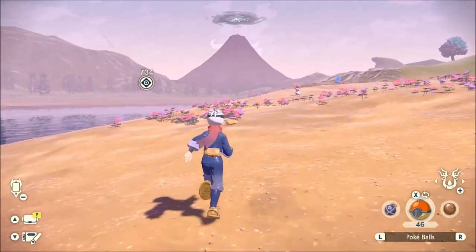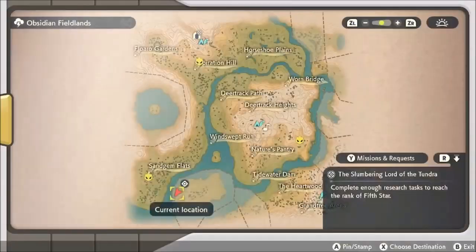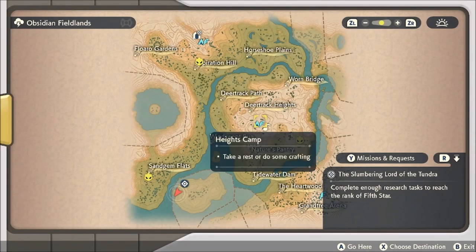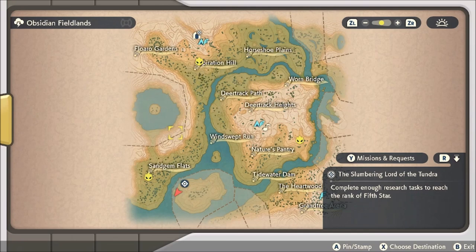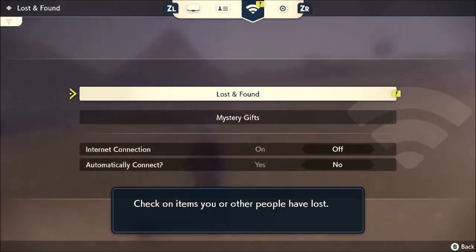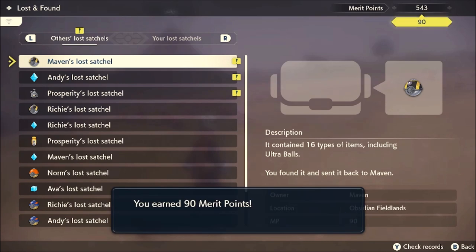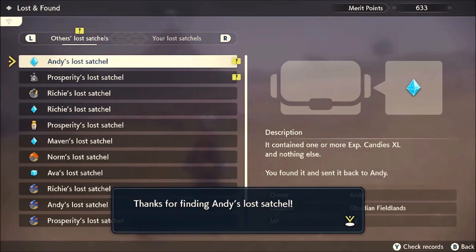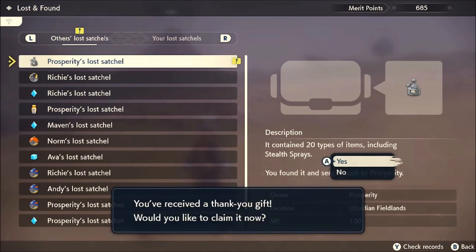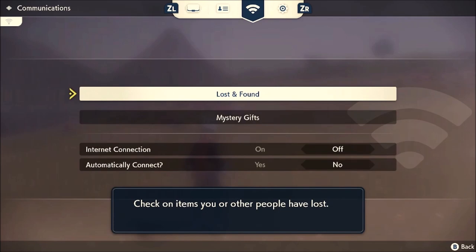We're coming up on the last satchel in this area, so we're going to go ahead and collect that one. Then you want to go and take a look at your map — you will see that there are zero satchels in this area left because we collected them all. You want to make sure that you redeem all of it, so we're going to go ahead and take all of these points. We got 90, we got 52, and then the last one we were able to get a hundred — a fair amount of points.